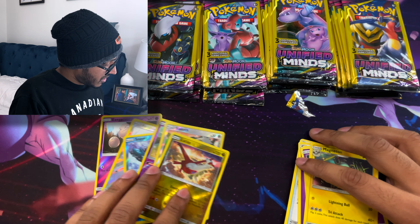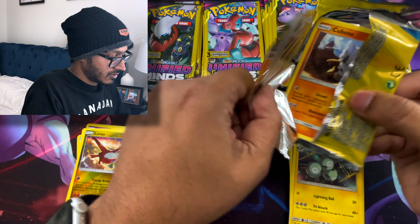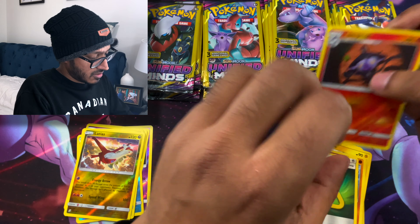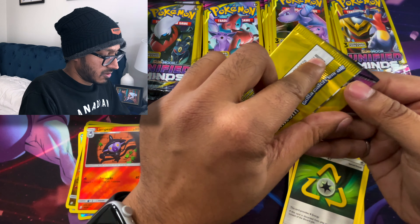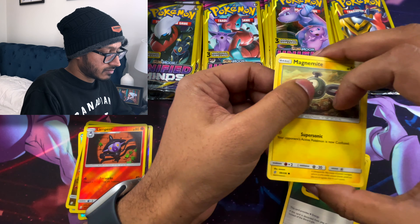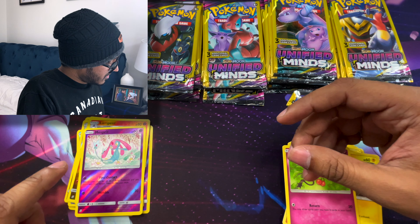It's our first Legendary Reverse right now. Next pack: we got a Cubone, a Reverse Lampent, and a Recycle Energy. Then: Magnemite, a Reverse Mesprit, and a Deino. Another Reverse Legendary — that's pretty cool.